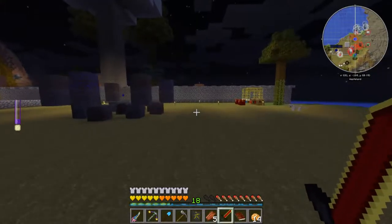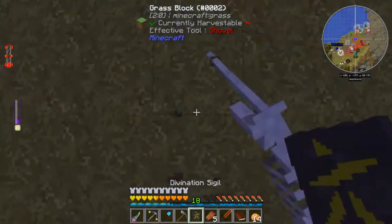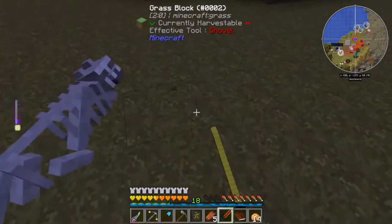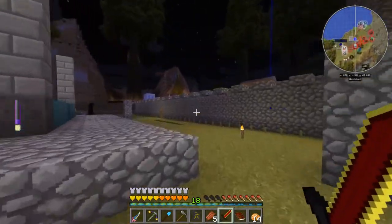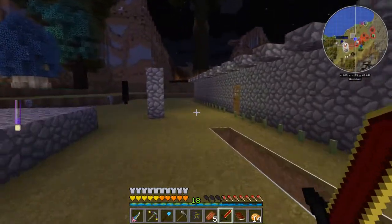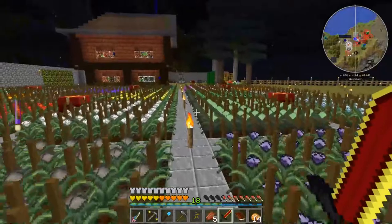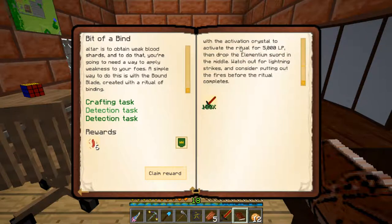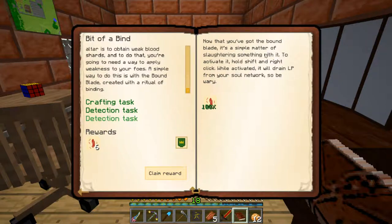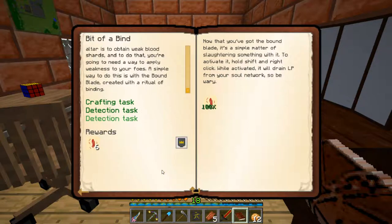All right, let's head back to the base. Let me sleep and I'll be right back with you. Let's take a look at the quest book — we made the bound blade. Now that you've got the bound blade, it's a simple matter of slaughtering something with it to activate it. We needed one weak blood shard — we got that, and it's going to give us six more.